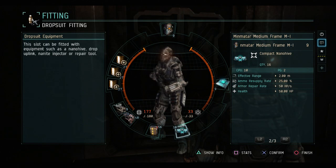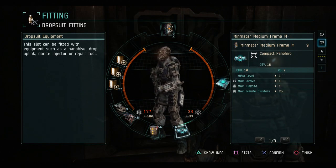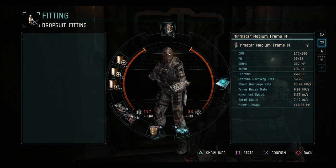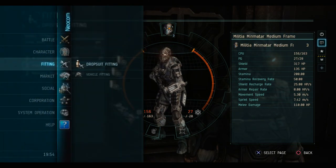You'll notice the compact nano hive has both armor and ammo resupply, but I have to be careful — a single grenade will deplete this compact hive.